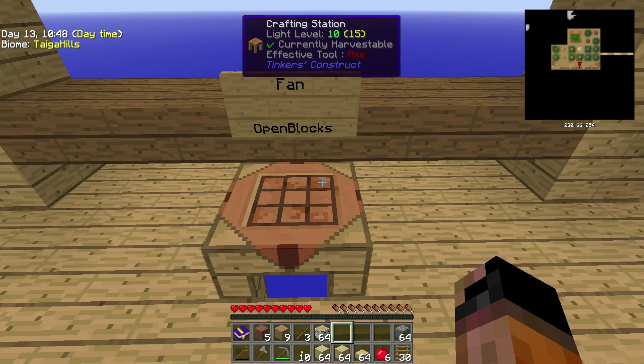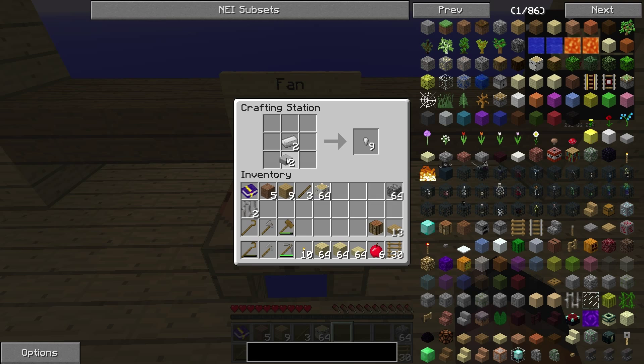Let's make the fan first. You make a fan in this way: one iron bar, one iron ingot, and one stone slab, and you get two fans. And they stack, thankfully.